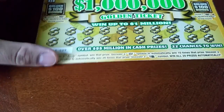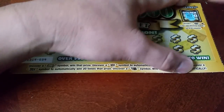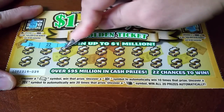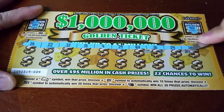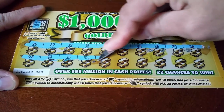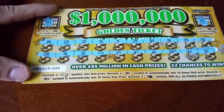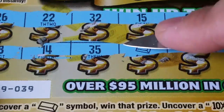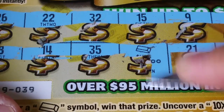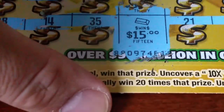Card 39: 104, 102. Bar — bar bar bar on 39! Baby zeros — $15! Lots of $10s, lots of $10 and $15 prizes.